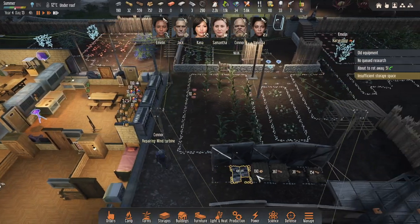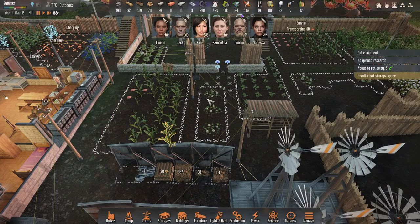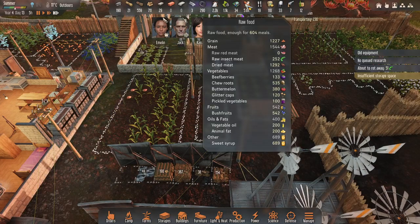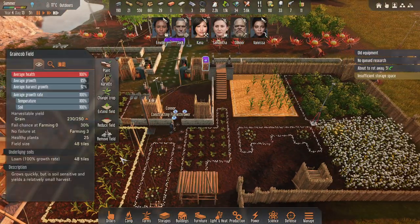I don't really need too much grain. Since I have lots of fridge space, I might just temporarily disable this field — I want them doing other stuff.